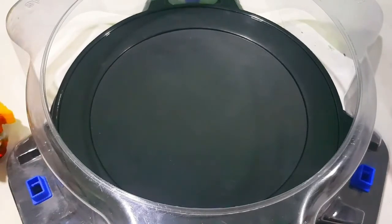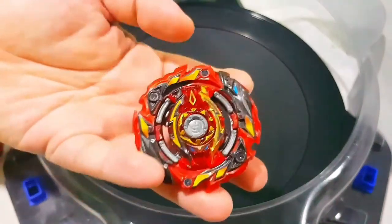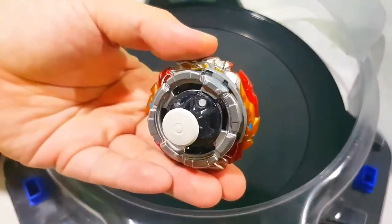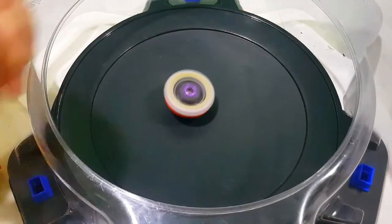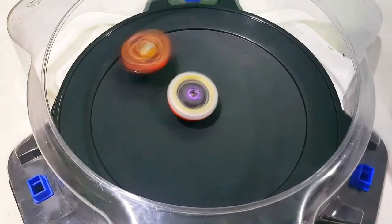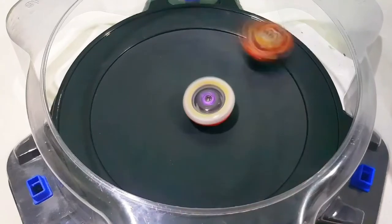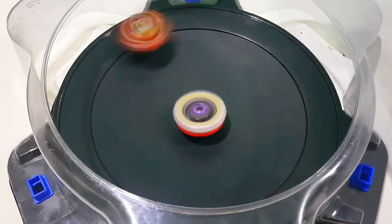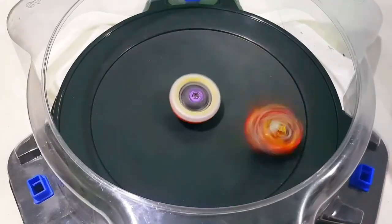If it can go toe to toe with Master Diabolo's, we're going to use three different World Spriggan combos. First is the 1s wheel Awaken Mobius — let's try and beat this, again with opposite spin. You don't need to hard launch or launch at the same time because they will spin equalize, assuming that they hit each other.